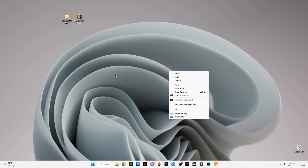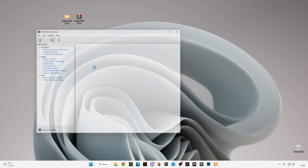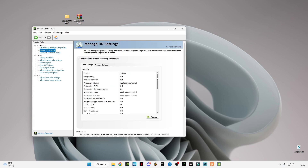Now right-click on the screen and click on Show More Options if you have Windows 11. If you have Windows 10, just right-click and click on the Nvidia Control Panel. I'm going to show you the best settings in the Nvidia Control Panel that you guys have to apply, so scroll down to the bottom.